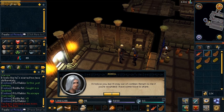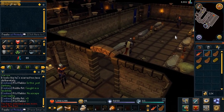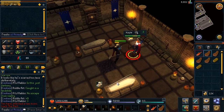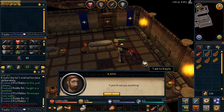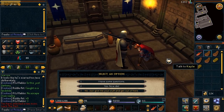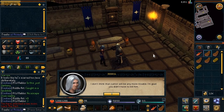Xenia mentions the first cultist is using a ranged weapon so I should use melee. I'm not sure about the combat system anymore since it's been a while, but I'm going to try anyway. After defeating him and asking a few questions, I decide to let him go — he's innocent enough. Xenia says she's glad I didn't have to kill him, and I pick up a chargebow.